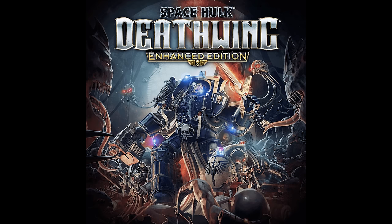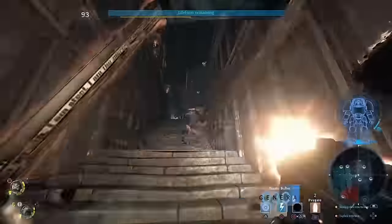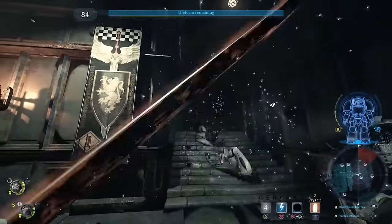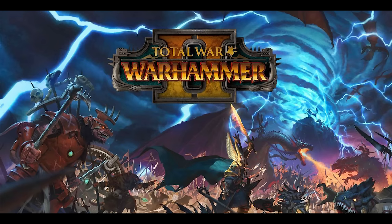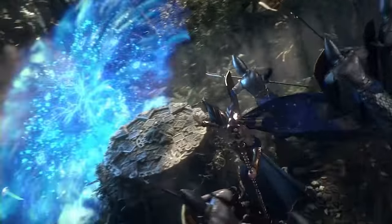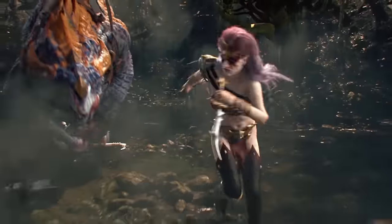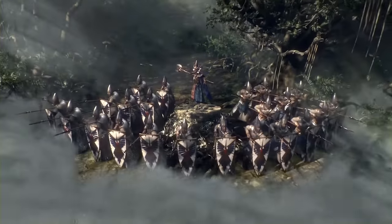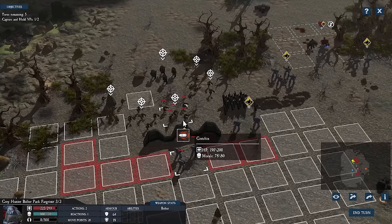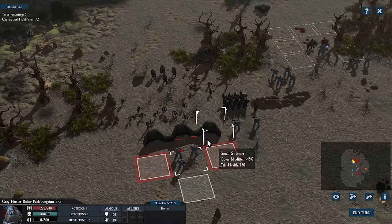Space Hulk: Deathwing was released in December 2016 with the console version in March 2018. The story was co-written by Gav Thorpe, a long-time Games Workshop author and designer. The designers expanded the gameplay environment beyond the narrow corridors of the original game to include massive open spaces such as a cathedral. Total War: Warhammer 2 was released in September 2017, with several paid and free DLC packs. Mortal Empires — a massive combined campaign for players who own both Total War Warhammer 1 and 2 — was released in October 2017. Sanctus Reach was released by Slitherine in 2017, a turn-based strategy for Windows based on the 2014 Warhammer 40,000 campaign books.